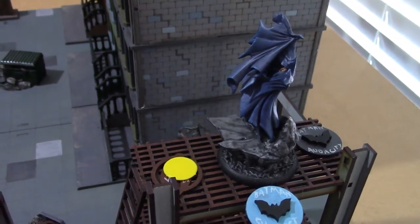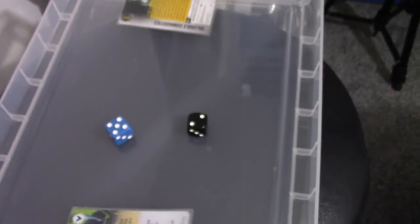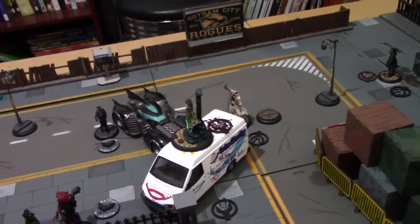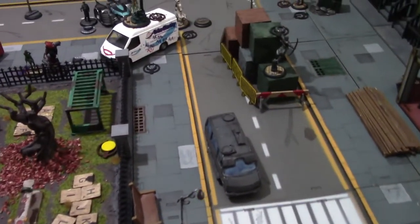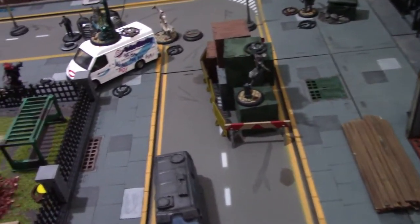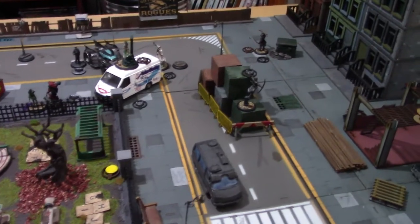Turn four — the last turn. First two phases are done. Batman has initiative once again. From the Shadows was played again from the League's hand for two points, targeting the policeman holding the loot — the softest remaining target. Every model on the board has Audacity now — neither side has enough active models to have any choice.